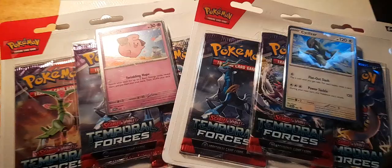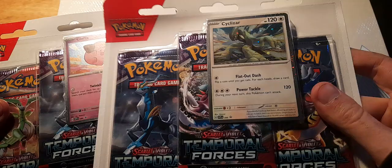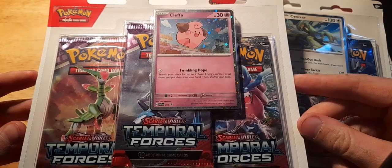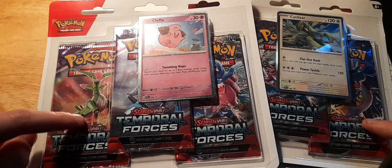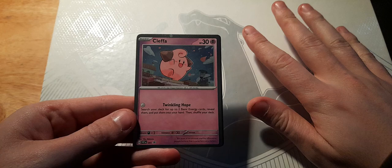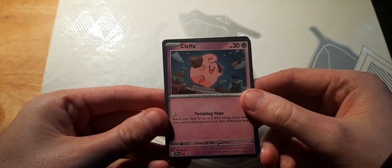What's up guys, it's your boy. Today we have Temporal Forces and we've got two triple blisters — we've got Cleffa and Cyclizar, a very odd matching. Cleffa is very cute and Cyclizar is looking awesome. These pack arts are gorgeous, they just dropped this Friday so they're very new. The pull rates are infamously bad, so I'm gonna crack them open, look at the promos, and see if we get lucky. Here's the Cleffa — ignore my hand, I've had oil from my bike on it and I cannot get it off.